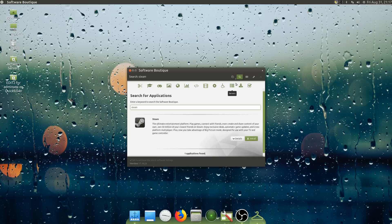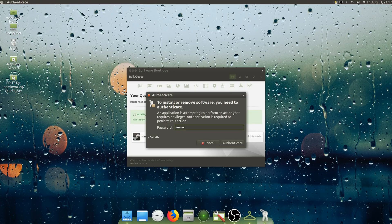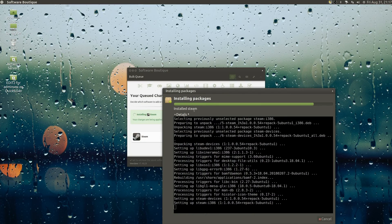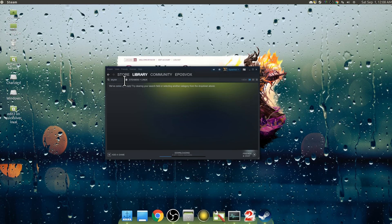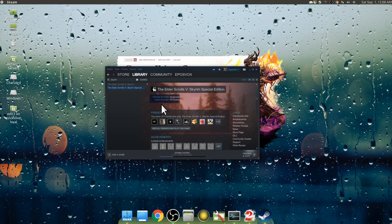Alright, it's time to tackle Steam. To get Steam rolling, download it from your software manager in your distribution. Just search Steam in Software Boutique, hit install, type in your password, tell it to install the package and you're good to go. Sign in to Steam and then load it up. You can go on and install Linux-compatible games that are on the store. A lot of my library is already Linux-compatible natively.